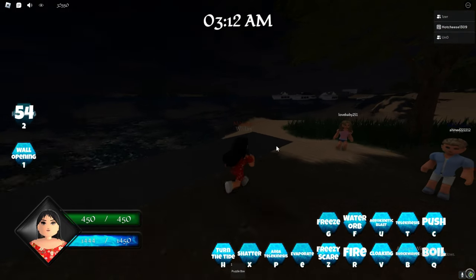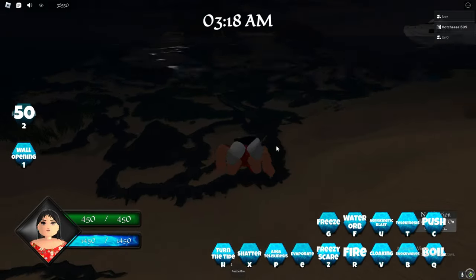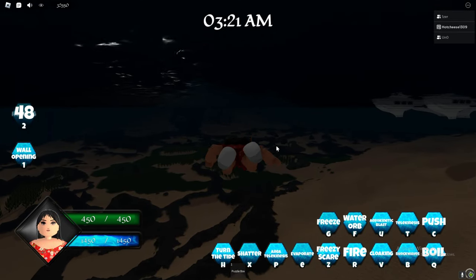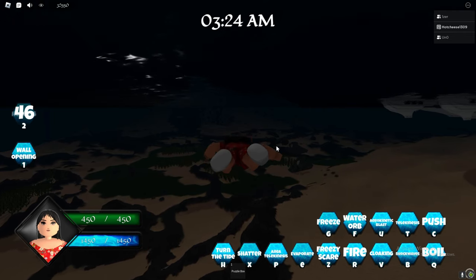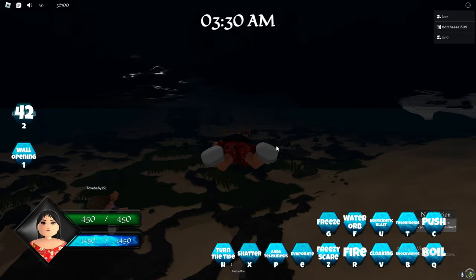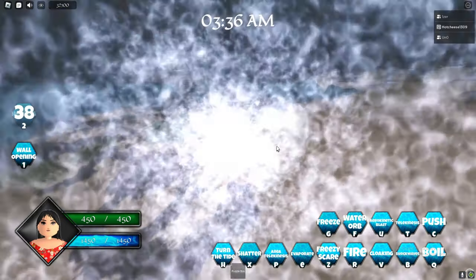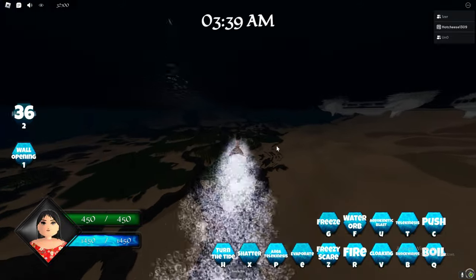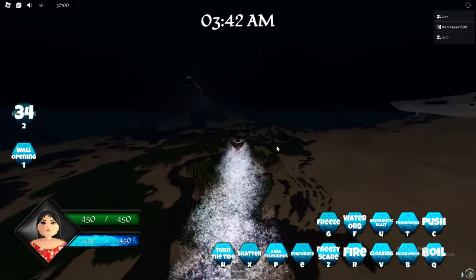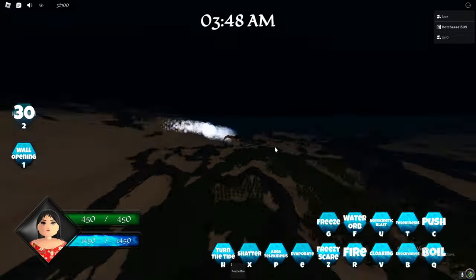The next Moon Ring ability is Wall Opening. Since a lot of you are asking where the mermaid chamber is and can't find it, in this video I'm going to show you where to find it and how to use your Moon Ring to open the mermaid chamber. Watch closely.